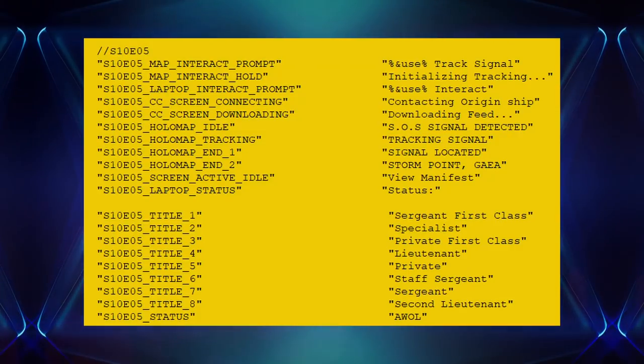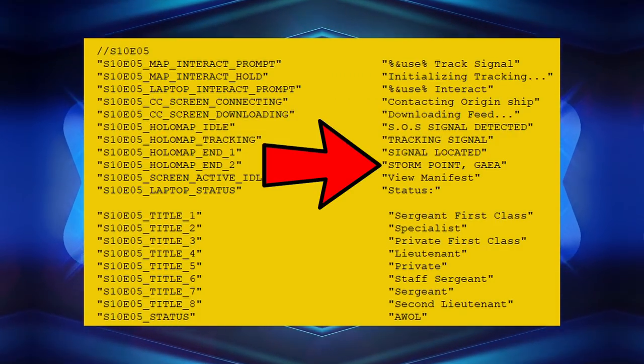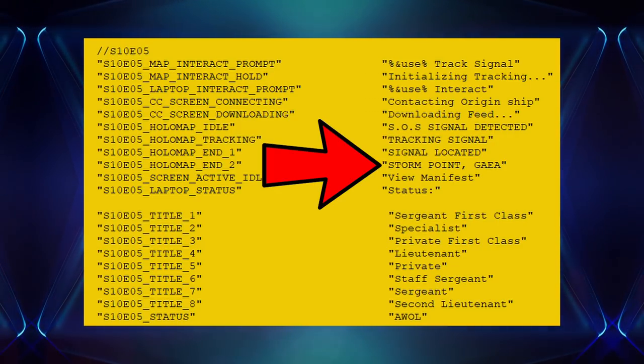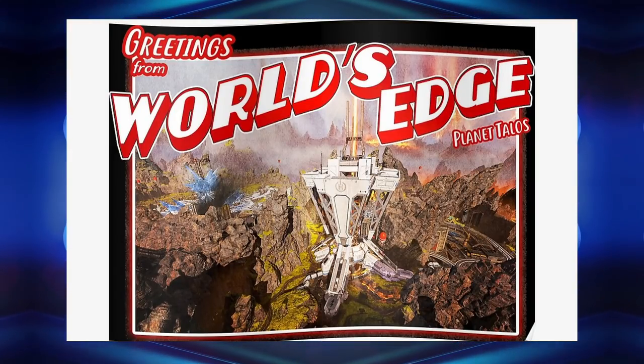The first thing to go over is that everything listed here is a teaser for the new Tropic Island map, and as you can see right here it says Storm Point Gaia as the hollow map. The map is going to be called Storm Point and will be taking place on Gaia, similar to how World's Edge is played on Talos the planet.